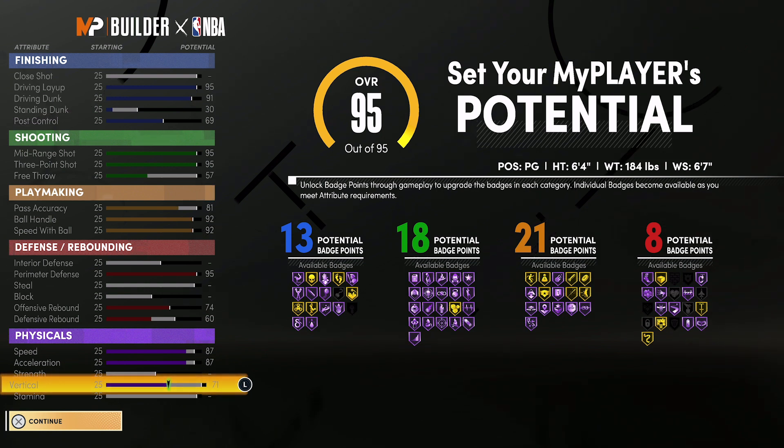Your speed with ball will be at 96, your perimeter defense will be 99, your offensive rebounding will be 78, and your defensive rebounding will be 64. With the gym rat badge at 99 overall, you'll be 95 for speed, 95 for acceleration, and 79 for vertical. That 79 vertical gives you the ability to have contact dunks right away.